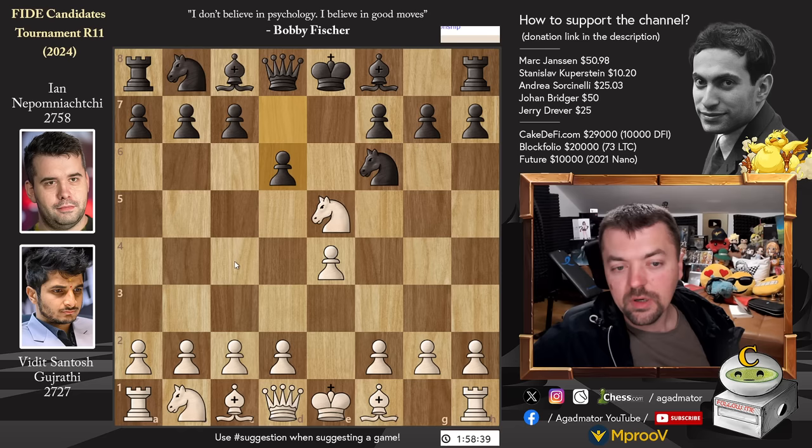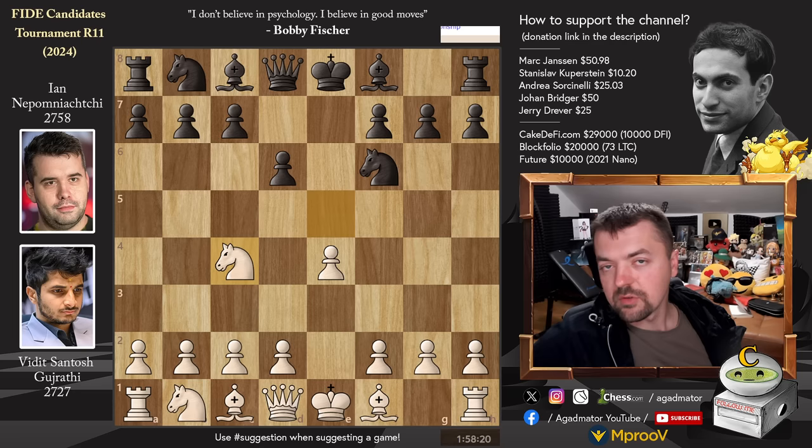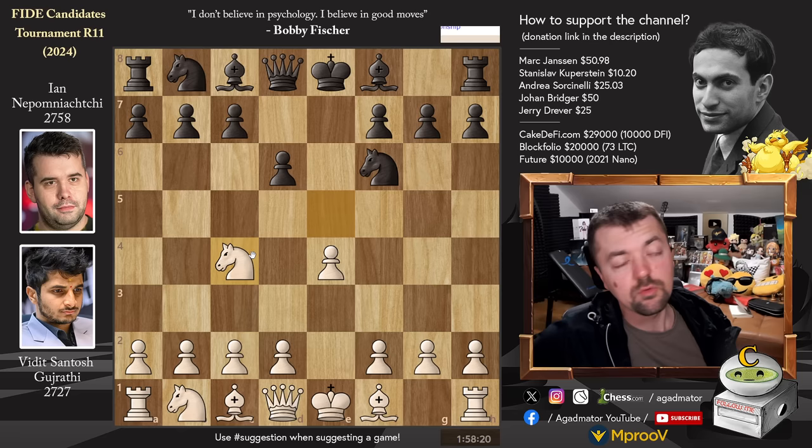Aside from Knight to F3 and Knight captures on F7, which is not the kind of move you play in classical, Knight to C4 is the only other option. There are really only a few games at top level where this was played — Wei Yi played it a few games, Rapport played it. But even Wei Yi and Rapport got very poor results; Wei Yi only got one draw and all the other games were lost.